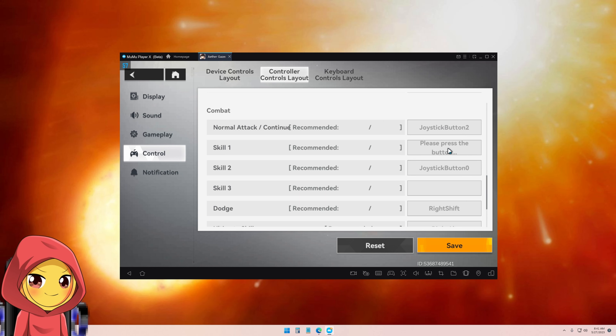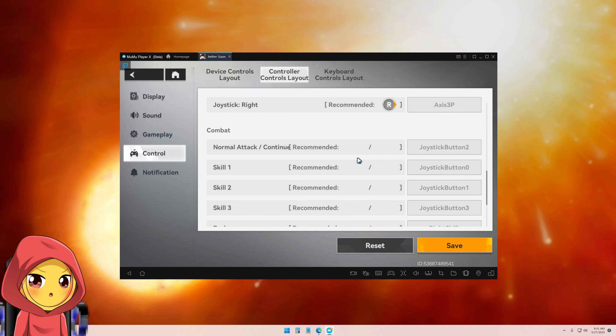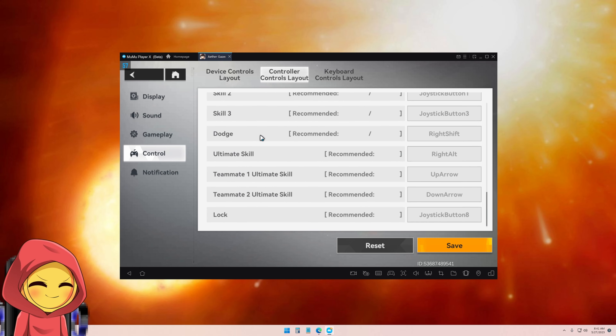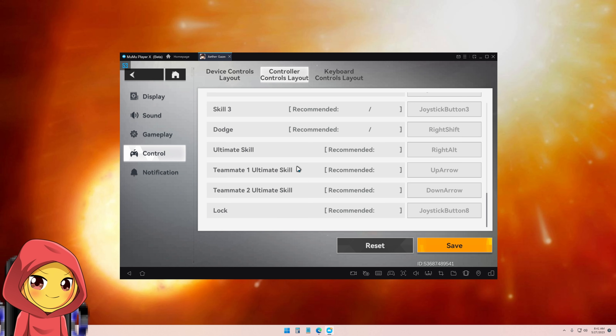So let's reset my buttons. A brief overview of my particular controls: my normal attack is X, skill one is A, skill two is B, skill three is Y. Evasion is the right shoulder button, and ultimate is the right trigger. Team scheme one is up arrow, scheme two is down arrow. Lock-on is pressing down on the left analog stick.